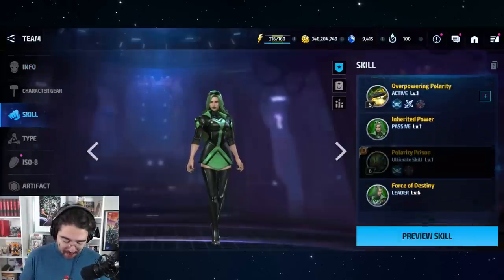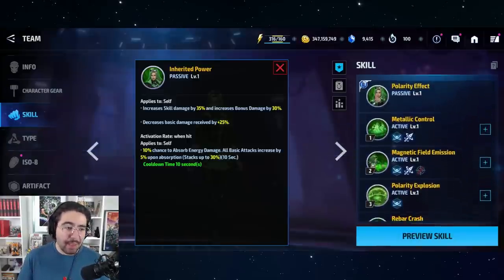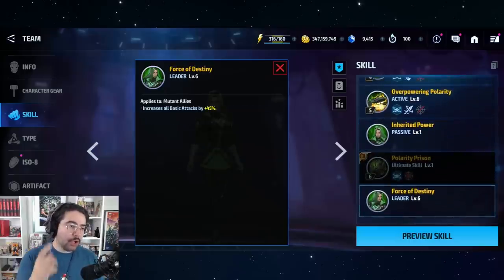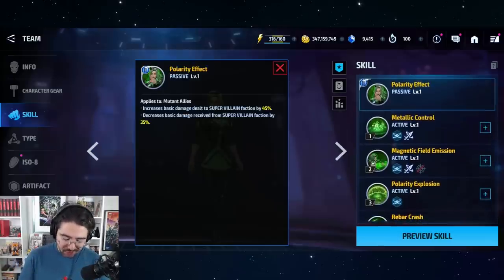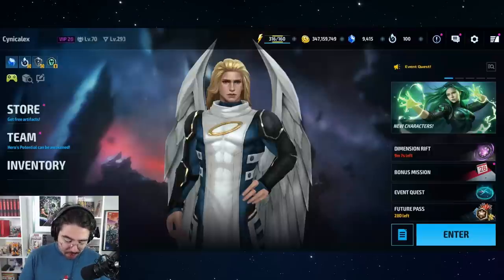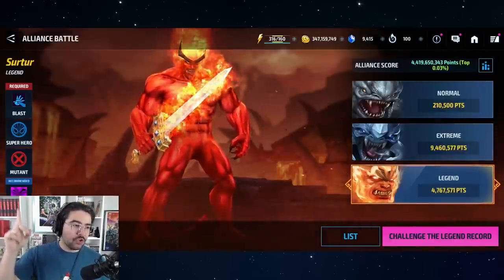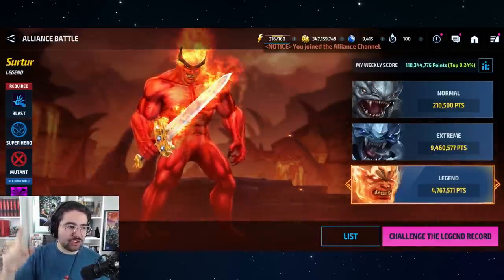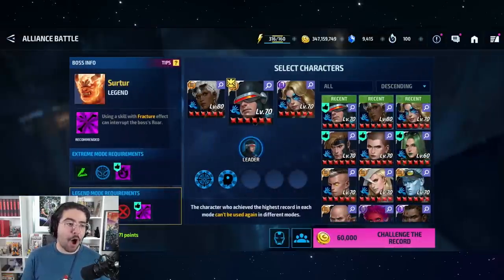Generally, characters with leadership and support abilities aren't as strong standalone for content, but that's not always the case. With Polaris, even spending all these resources, you're getting a mutant that gives all mutant allies — villain or hero — 45% attack. That includes Namor, Magneto, etc. She also gives all mutant allies increased damage to villains and decreased damage from villains. Possibly the most valuable part: if you skipped or couldn't buy Storm's uniform, Polaris is available for the blast superhero mutant day.